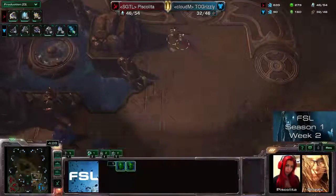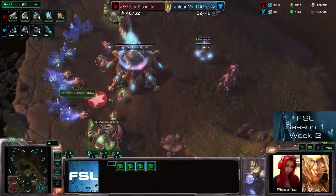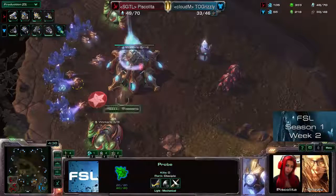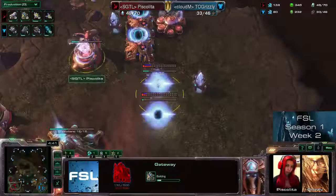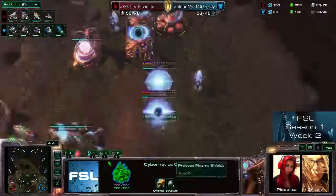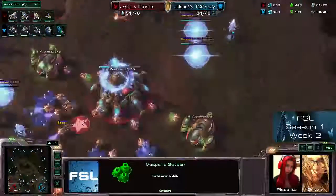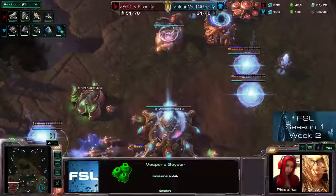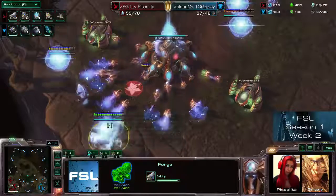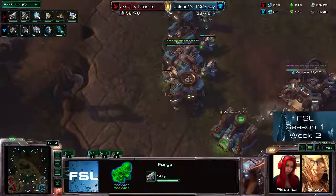I think she's fine for now. Piskalita now retreating with the remaining adepts — she's finally had some time to saturate her base, but only eight probes so far. What's the next tech choice? We have a robotics facility incoming for detection first, and more gateways — it looks more like a massive gateway push, maybe massive adepts even. But there's a forge — we don't even have the Resonating Blaze upgrade incoming at all because we don't have a Twilight Council. So it's not going to be some massive adepts warp-in shenanigans.